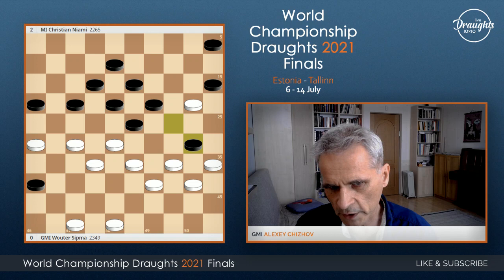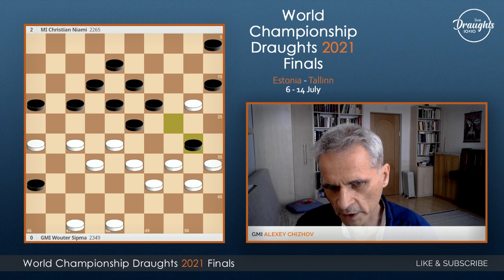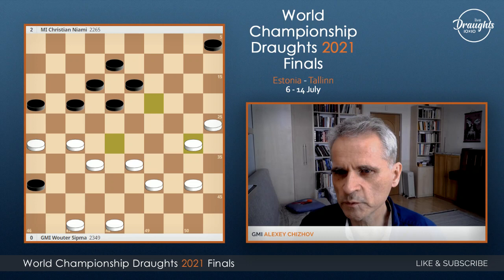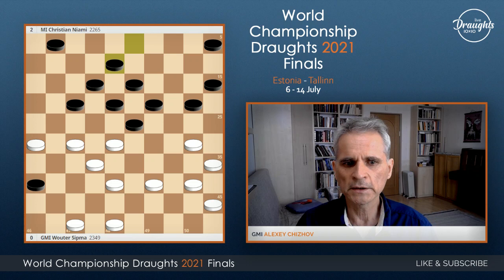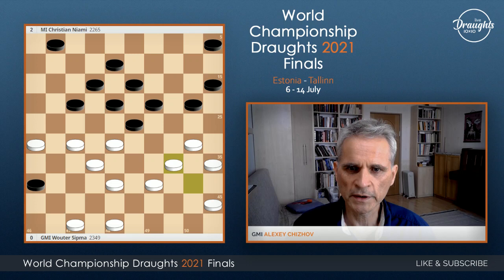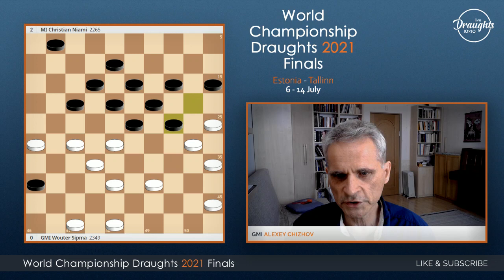The only possible way after 34-30 is the only move 3-8. Actually, if they play this, then black may start to play a classical game, like this. And this position is not winning for white, because black later play to 29.